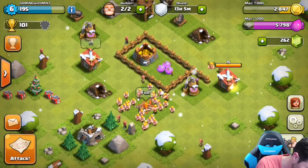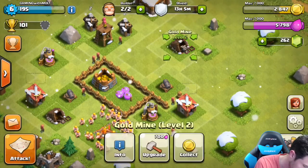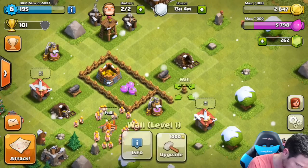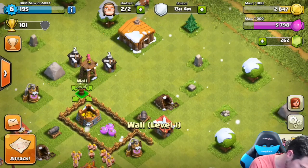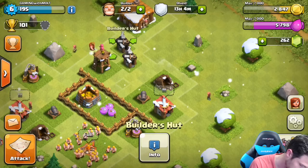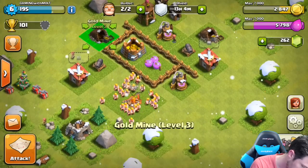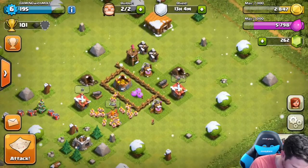Now we're protecting those storages. Let's protect our cannons with some buildings. We're going to bring this other one over here — both cannons are going to be right here. We'll protect them with buildings. There's a wall right there — put it right there. Let's bring the archer tower up right here, protect her with some builder's huts and buildings as well. Now both cannons are protected, and this is our base at this point.